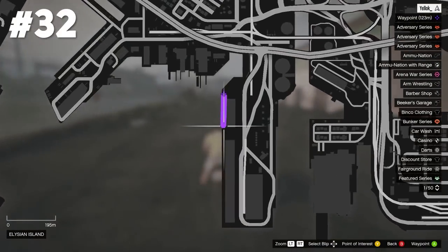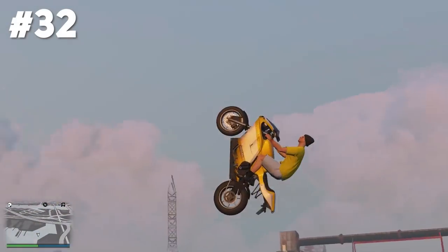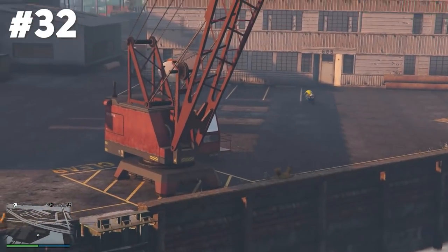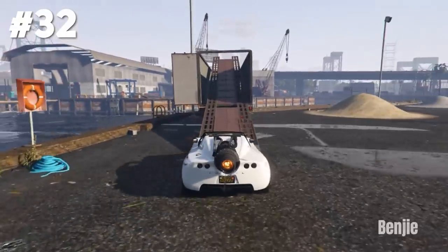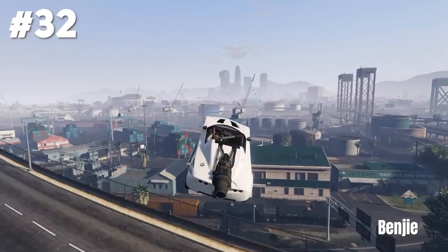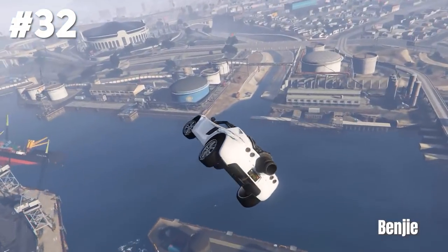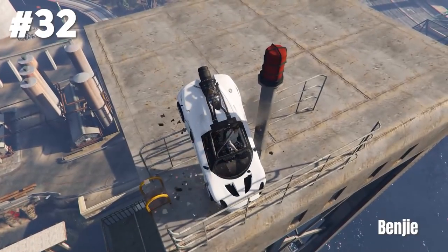Three more stunt jumps to go for Elysian Island. Stunt jump number 32 goes off this ramp, over the water, and just safely land on the ground. For this stunt Benji has actually hit a very similar stunt to Zoro — he also goes off this roof and lands a stunt on top of this bridge. Similar stunts I know, but GG anyway.